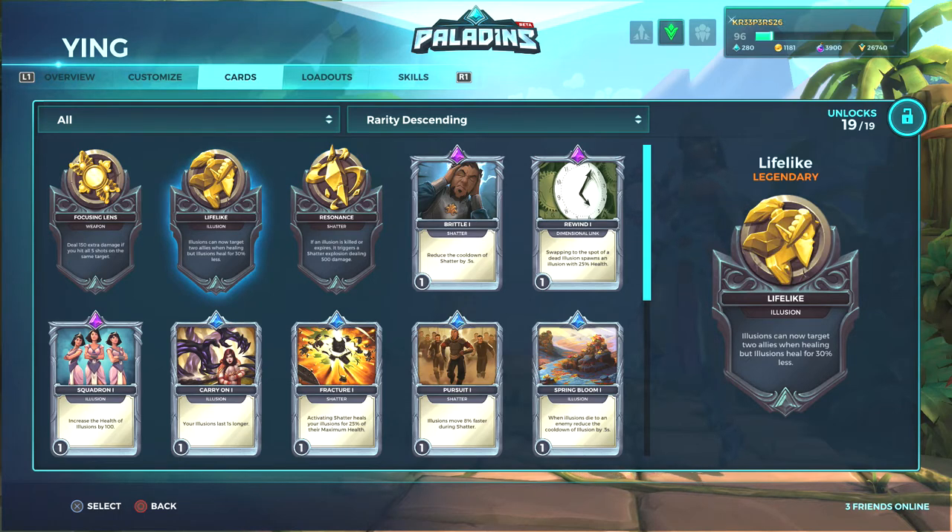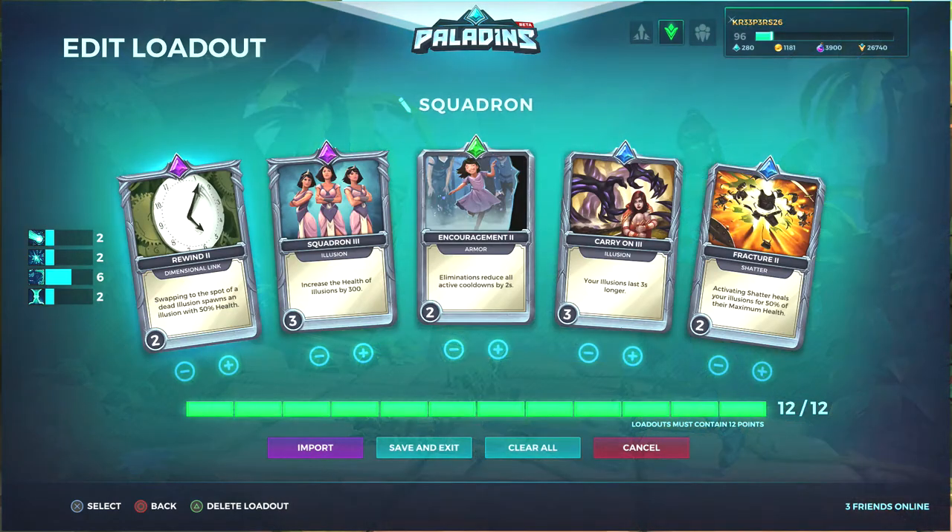The last legendary card, which I don't use, reduces healing by 30%. If it was 15% or even 20% I could consider it, but 30% is a lot — especially since she's not healing massive amounts and if people have Cauterize it changes everything. If they changed it so you could place three clones but they heal 20-30% less, I'd consider it, because I could put two on the point and use the third elsewhere for extra damage. But as it stands, the timer wouldn't allow it, so that's probably why they don't do it.